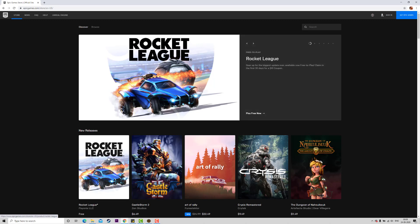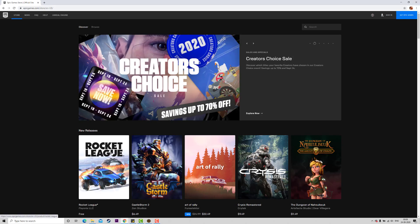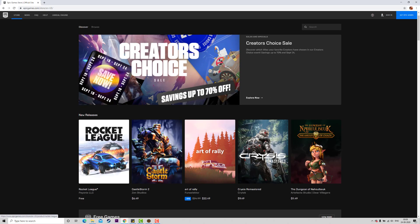If you have downloaded it, you can sign in to Epic Games. You can sign in and download it in Epic Games. If you are going to download it, you can sign in and download it in Epic Games.